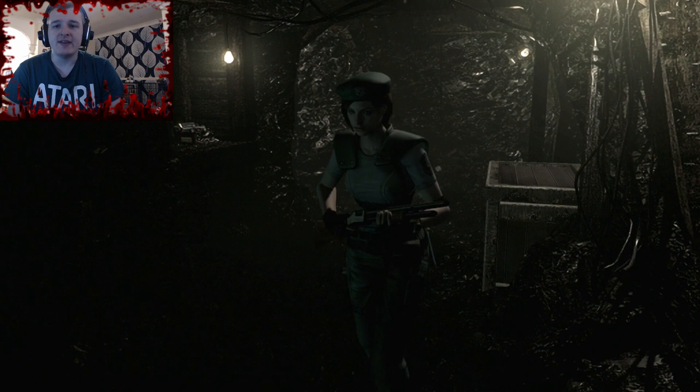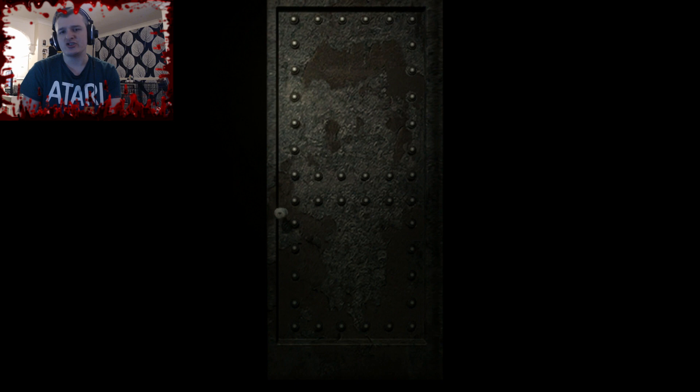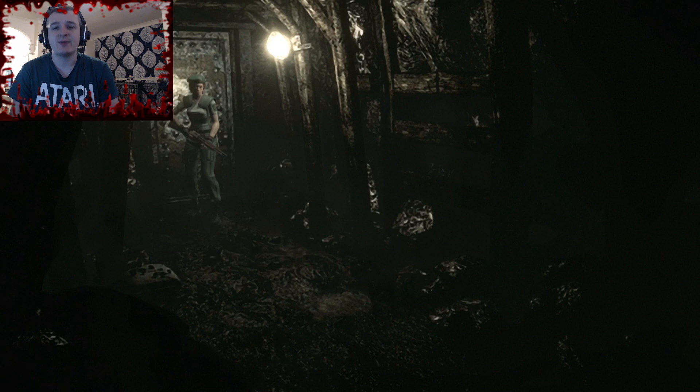Hello everyone and welcome back for episode 11 of Let's Play Resident Evil. In the last episode we explored most of these caves that we're currently in. Found the little gear part that we need. We found Enrico, a member of the Stars Bravo team that said there's a traitor in the mix of Stars. And we also fought a giant spider, which I did not enjoy one little bit. We've bumped into a lot of hunters as well.